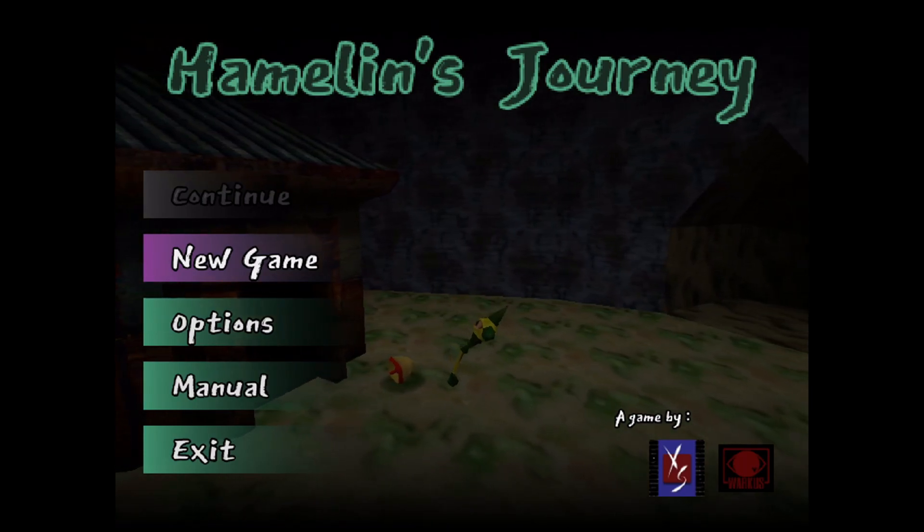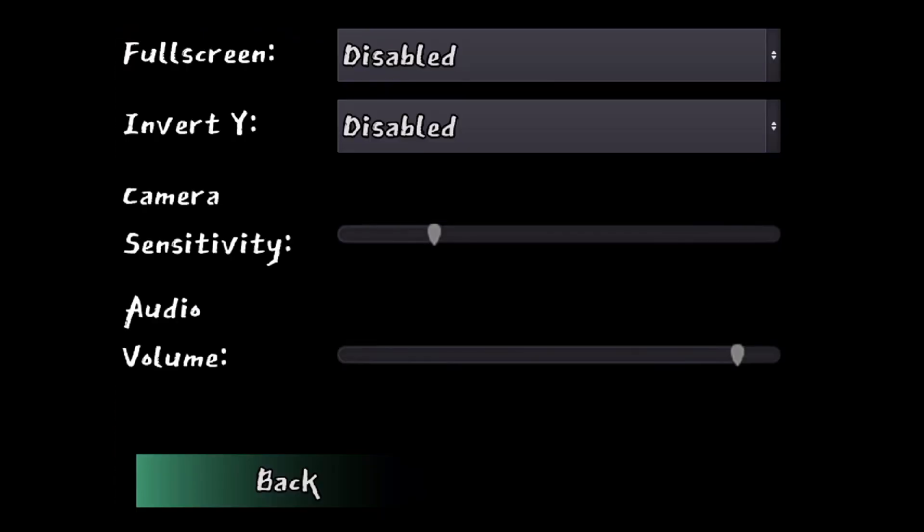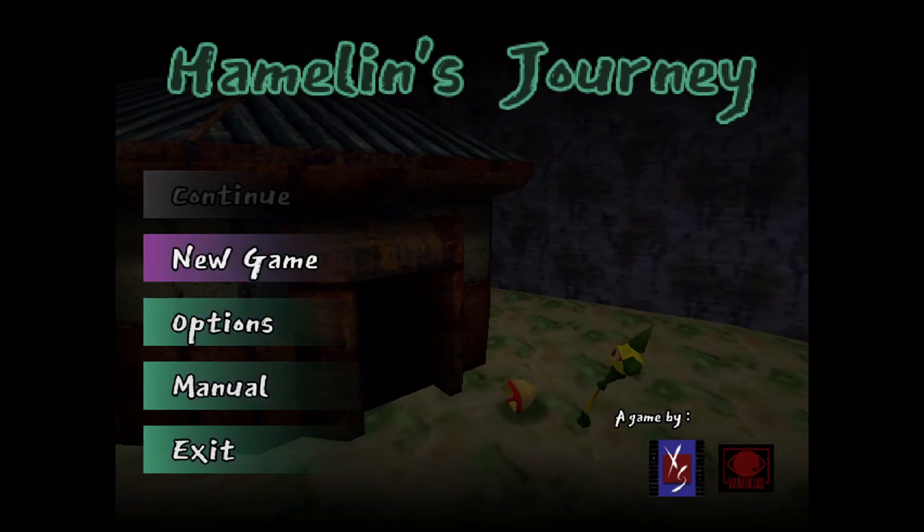Let's try it out, see how it is. So let's go to the options menu first. I can play this with a controller — I'm using an Xbox 360 controller. You can press Alt-Enter to put it in full screen. There's also camera sensitivity and audio volume. I'll just leave those as is. Okay, let's start a new game.